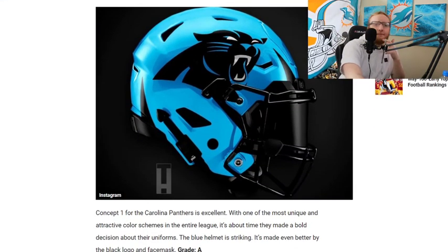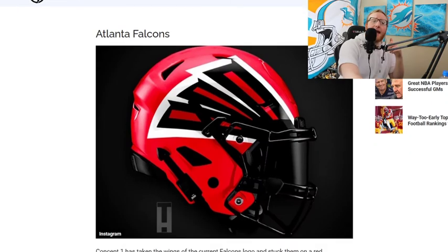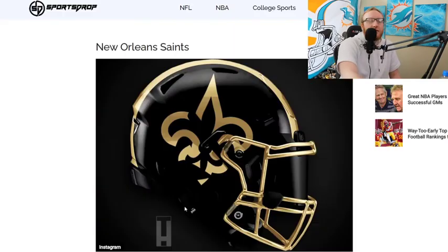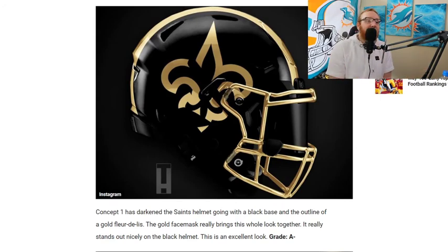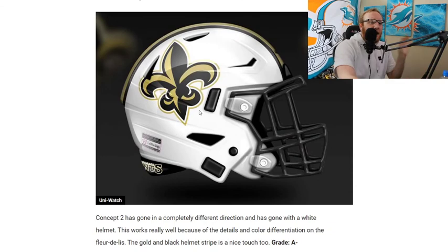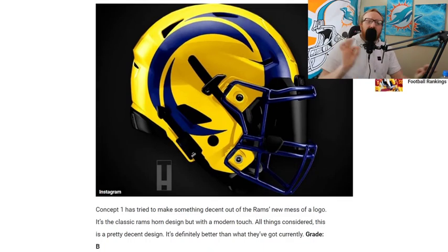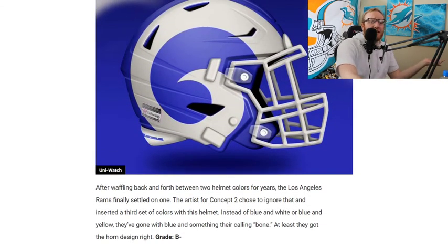Carolina Panthers — very similar to their current helmet. Moving on. Atlanta Falcons — looking real good, same concept as the Washington and Eagles ones, pure red. If they had a black transition in there I'd like it even more, but still a solid helmet. Not better than Washington though. New Orleans Saints — very clean, black helmet, huge Saints logo on the side, gold stripe down the middle. Very solid. Don't think it's better than Washington. Concept two isn't good. Los Angeles Rams — similar to what they have, all yellow with the blue ram's horn. Moving on.